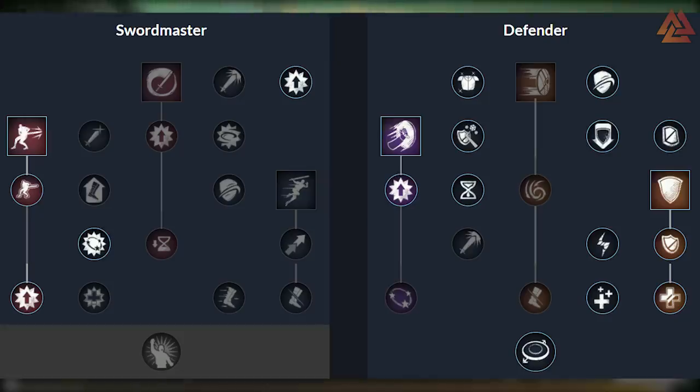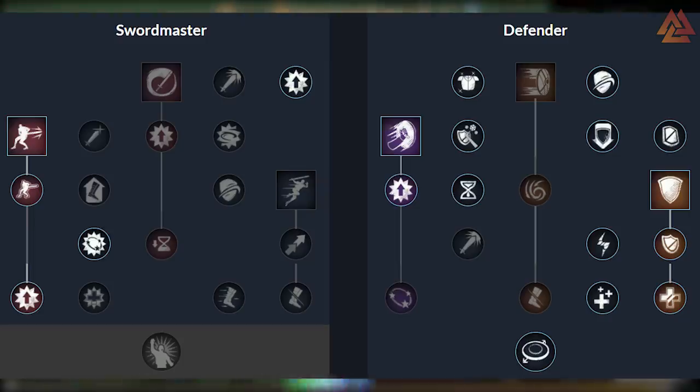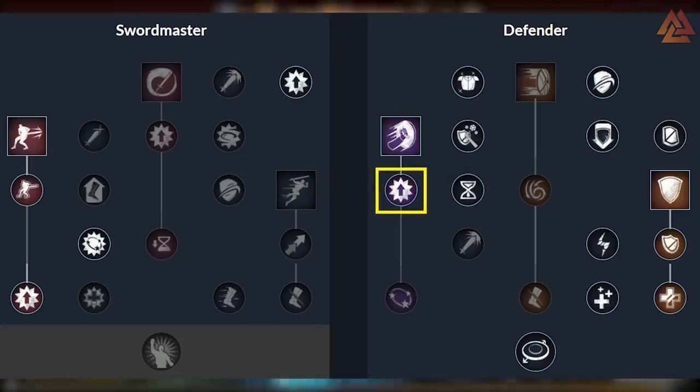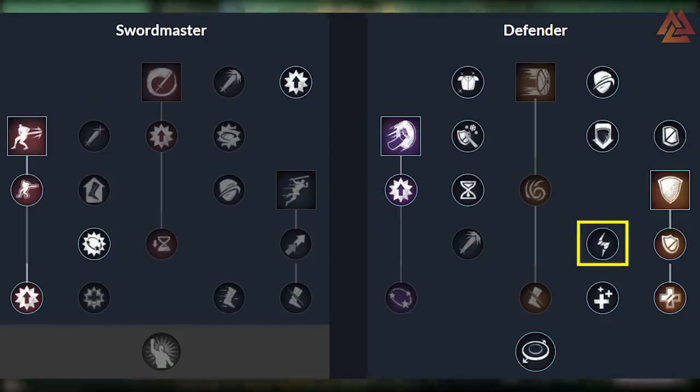Now that we've covered our main skills, let's talk about the supporting passives. The Defender tree has a ton of nodes that are going to improve your blocking by reducing the stamina damage from certain damage types, or giving you more armor and a Fortify buff on your block. These are going to be hugely impactful — you don't lose anything but you gain additional beefiness. Next up, we want to take One With the Shield, which causes your blocks to reduce shield cooldowns. Then we have a passive for Shield Bash called Intimidating Bash, which causes that skill to generate more threat and deal more damage. Next up, we have Invigorating Bulwark, which gives you stamina when you hit a target with Shield Rush or Shield Bash.